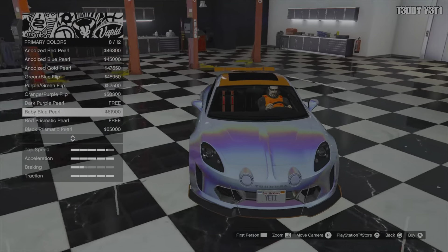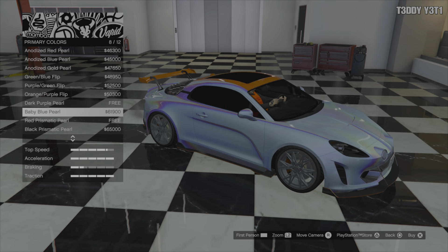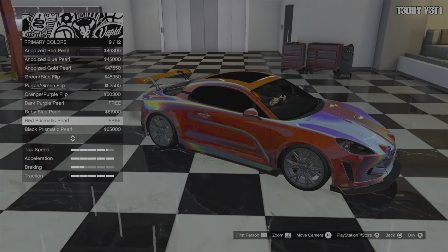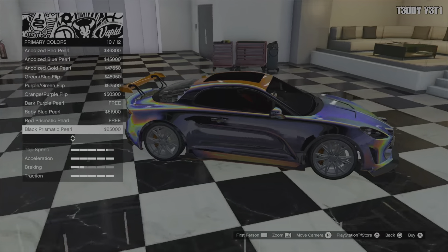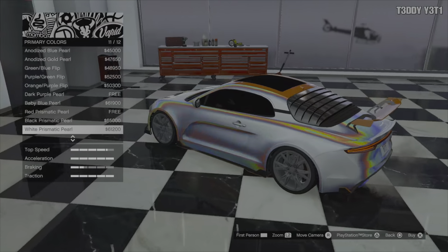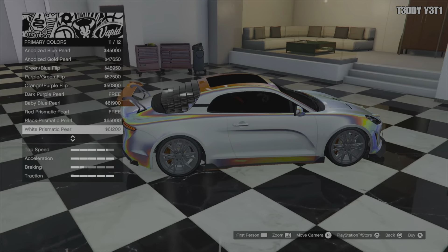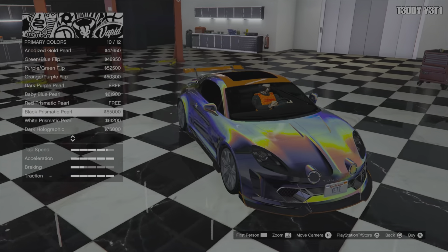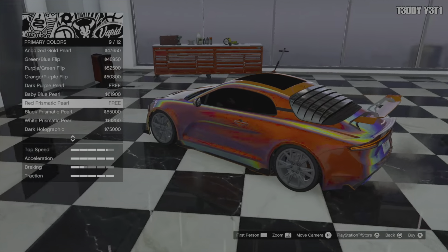They always look so good on certain cars, especially with cars with a lot of curves and lines. You've got the red prismatic, black prismatic, pure white prismatic — similar to baby blue — and then the dark holographic, the most recent one they came out with. It's a faded one.